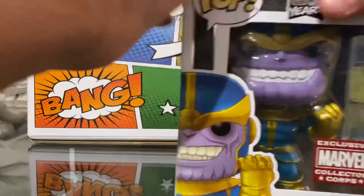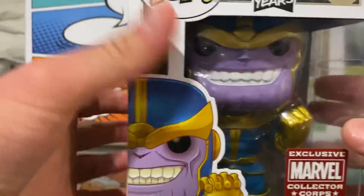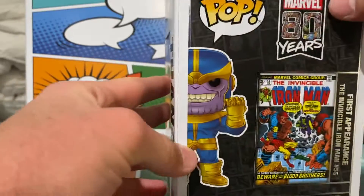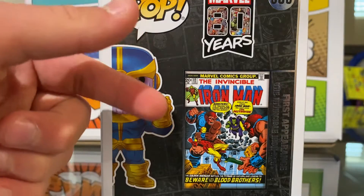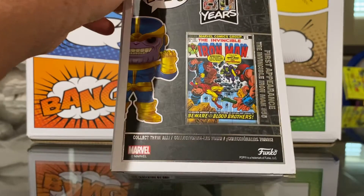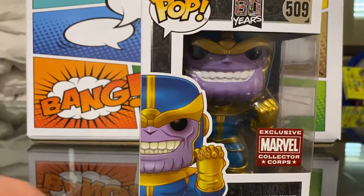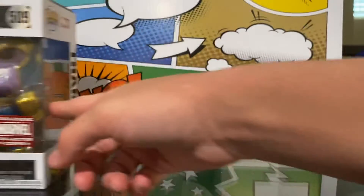So first we have this pop figure. It is the Thanos comic version — the 80 Years of Marvel edition. I really like this pop because it actually shows the first appearance of him in the comics, from the Invincible Iron Man. He was one of Iron Man's villains, and his first appearance was in Invincible Iron Man number 53, if you can see on the side. This figure is pretty cool, but he doesn't actually have the stones on his fist.